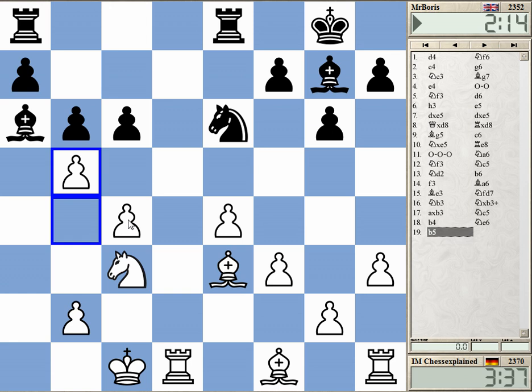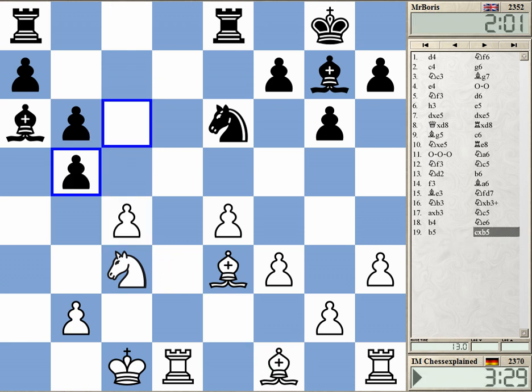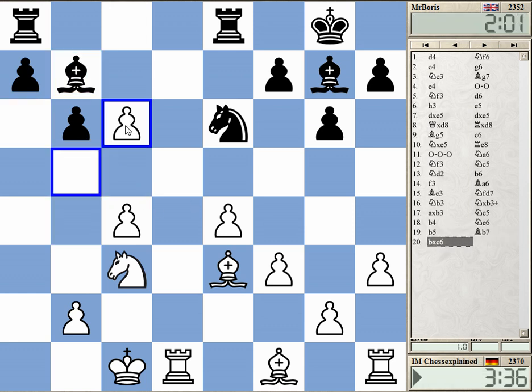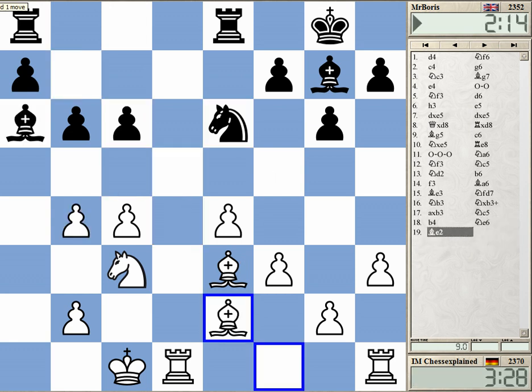b5 — he has this d4 square, but the computer gives the good solution: b5 of course. Yeah, this is very good, really excellent. I even have bishop c4 — not right now because of c5, but it activates my bishop, so black will not take and will go back. In this position I have proper control over d4 and can continue with normal moves — king c2, knight d5.